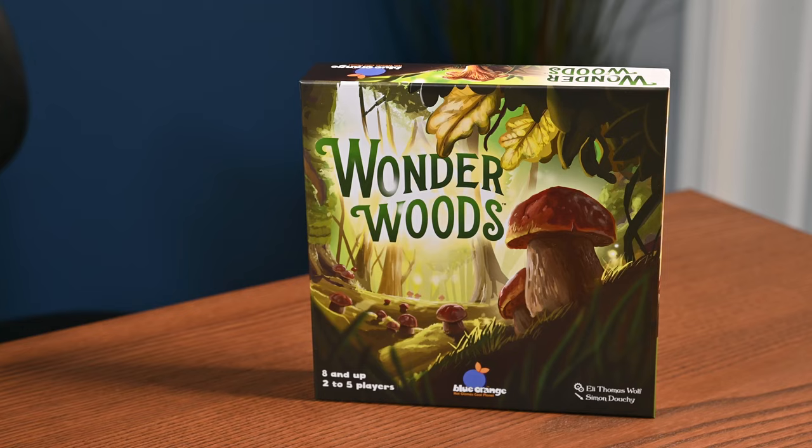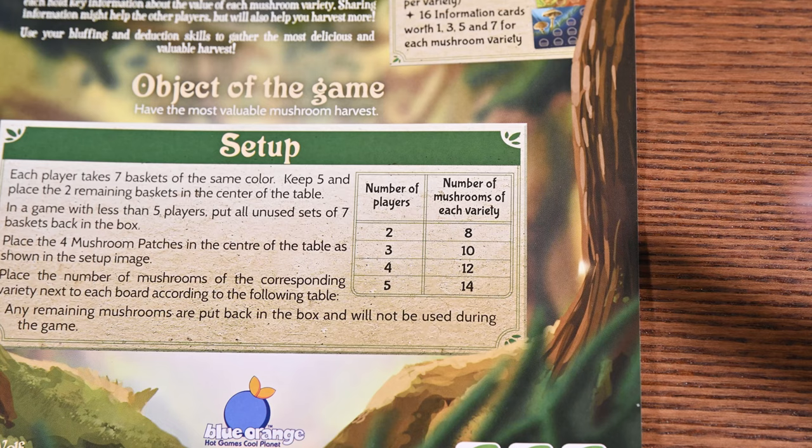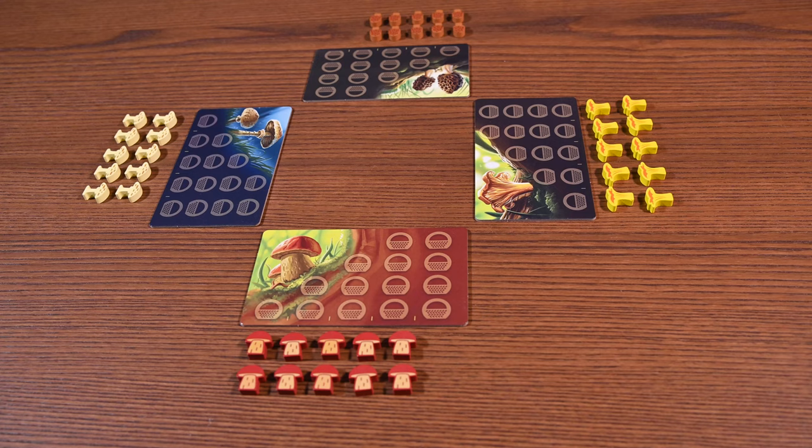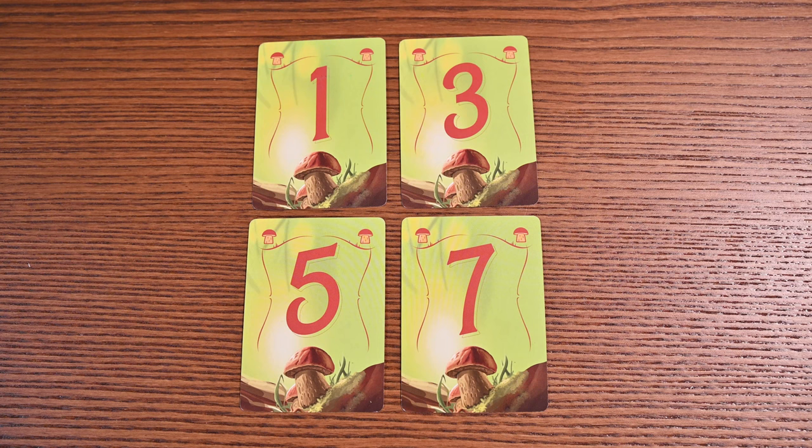As always you'll begin by setting up. You'll place the four mushroom patches in the center of the table and place a number of mushrooms of the corresponding variety next to each board according to your player count. Every player will then receive seven baskets, five of which they'll keep while the remaining two will go to the center of the table. You'll then prepare information cards — there's a set for each mushroom type. You'll shuffle each set and place one card face down under the corresponding board.